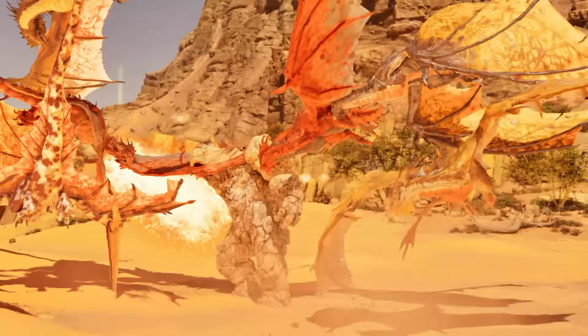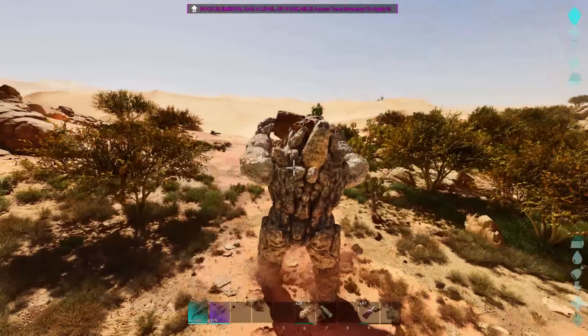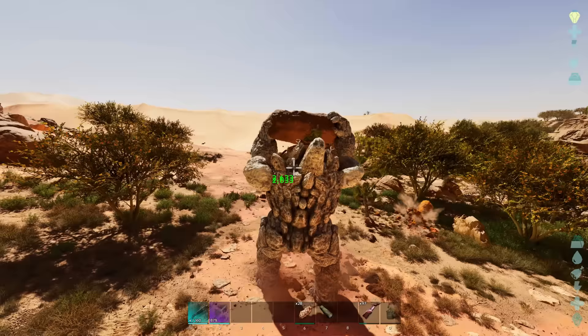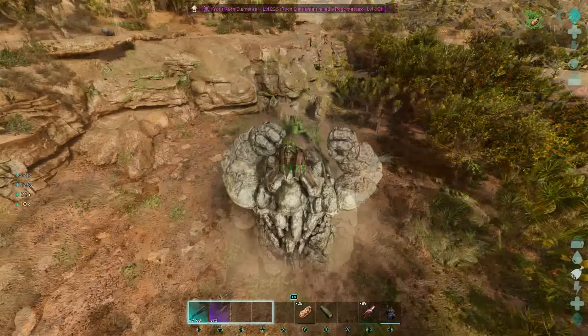Rock Elementals take 50% reduced damage from creature attacks and are completely immune to wyvern elemental attacks, making them perfect for dealing with clusters of wyverns. Both its melee and ranged attacks can damage stone structures — the rock throw will obliterate stone and can be scaled by leveling melee damage. It also has a turret mode making it a great base defender, and it's pretty handy for gathering resources like sand, stone, and wood. The Rock Golem is a must-have on Scorched Earth.